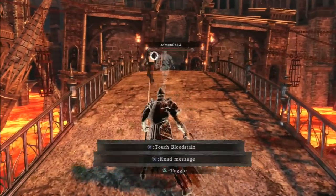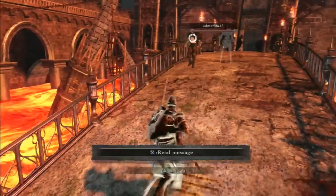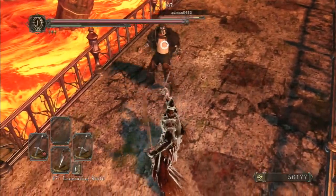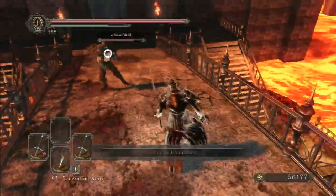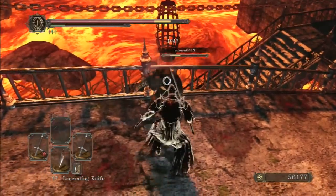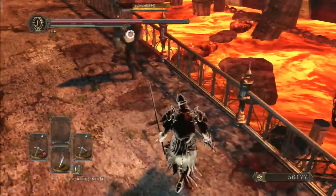Looks like he might be fisting — unless he has one of those illusory conqueror rings on. And the stab again. I think he got the bleed already too.